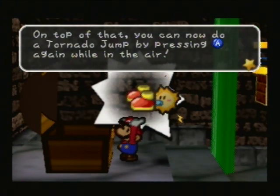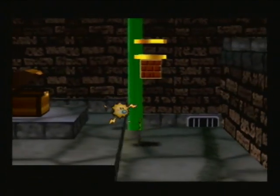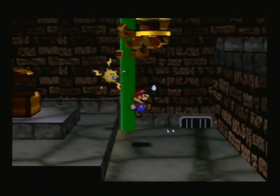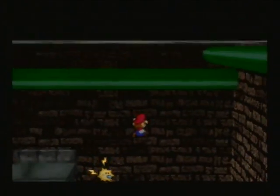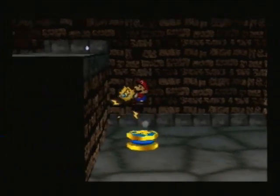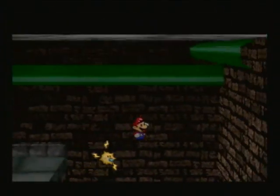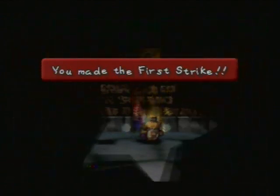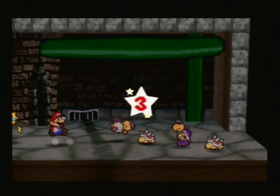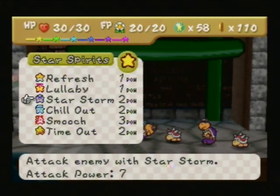On top of that, you can now do a Tornado Jump by pressing A again while in the air. Basically, you jump and jump again, and you go a little bit higher — it's kind of like a Double Jump — and that will allow you to hit high blocks and stuff like that. I'm just going to check with Watt real quick to make sure we're not missing anything. That will allow you to get some pretty good items. The real item we're going to be looking for, even though we have to face this Koopa Regiment thing...